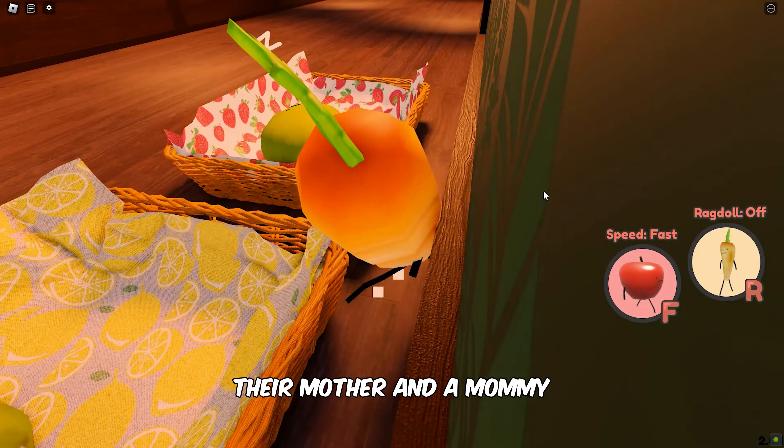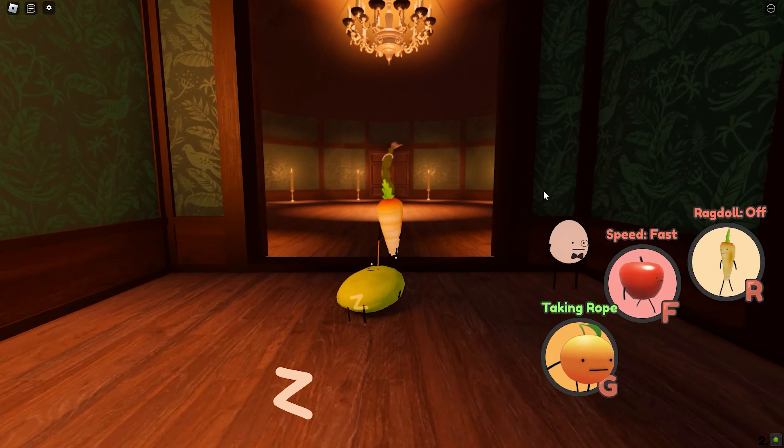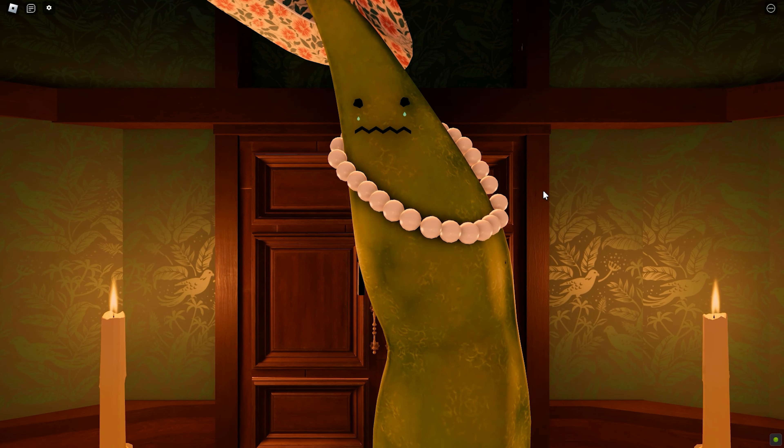Let's start by heading over to the washroom. Once you're in the washroom, look for the yellow stairs. Use these stairs to reach the toilet seat. Next, you'll need to drain yourself inside the toilet seat.